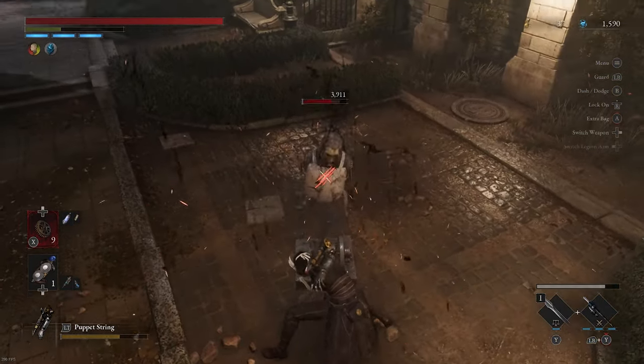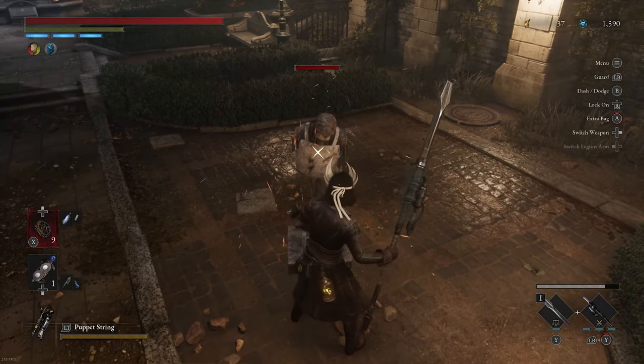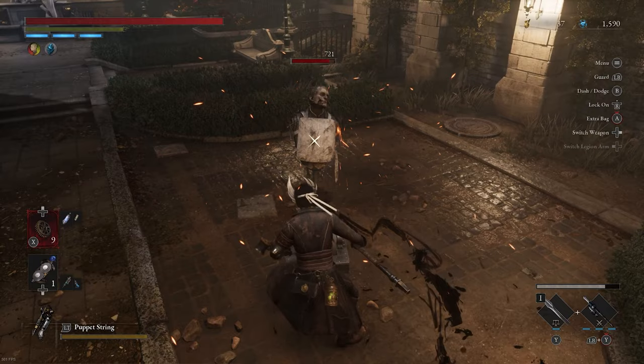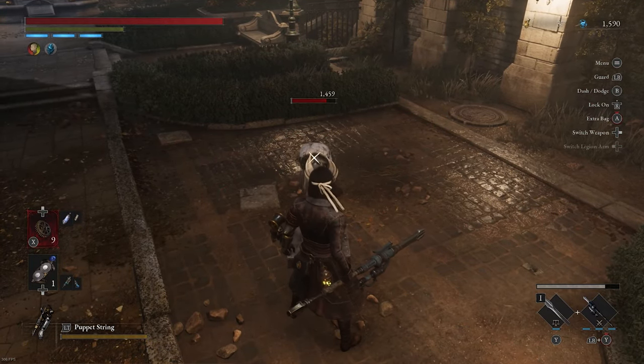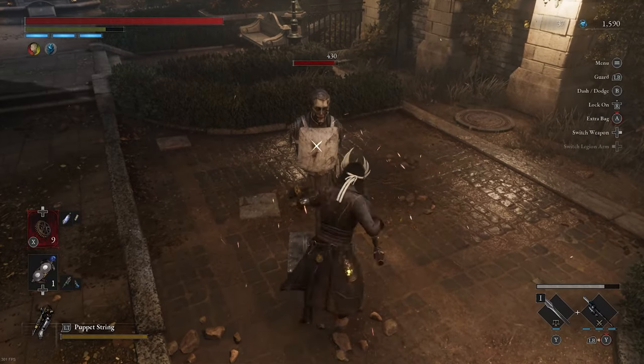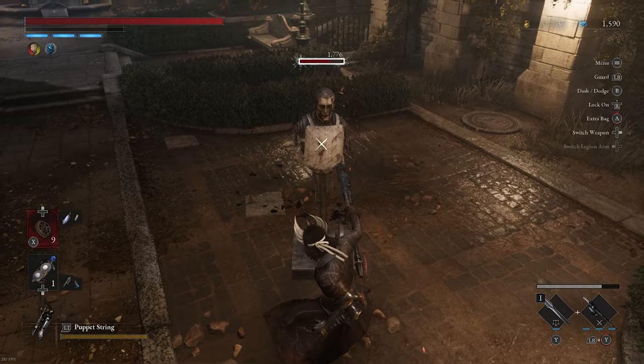Here's the moveset. That is my puppet string, that's not part of the moveset — that's just to show you how well it works with this weapon. The highlight of this weapon is that it's longer than any other sword, and the moveset is really convenient when you're playing a strength build because it's the stab.